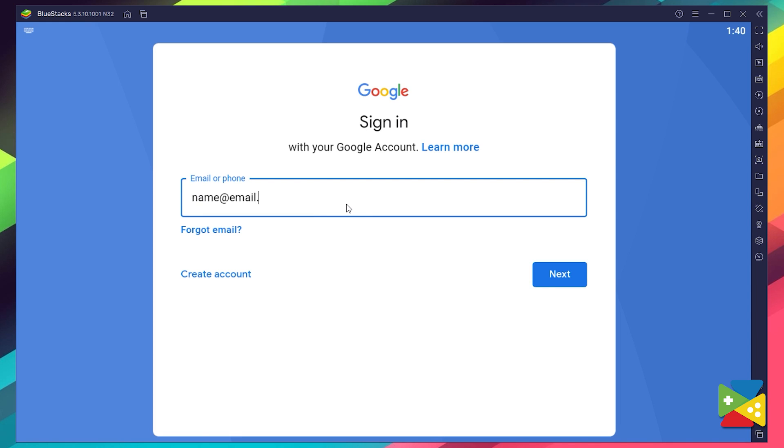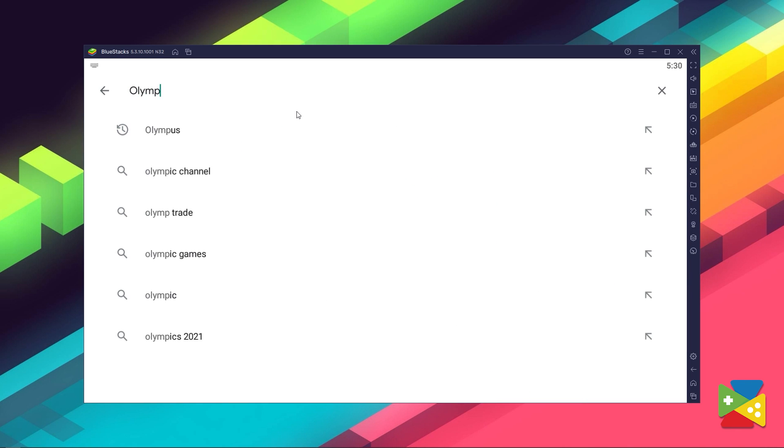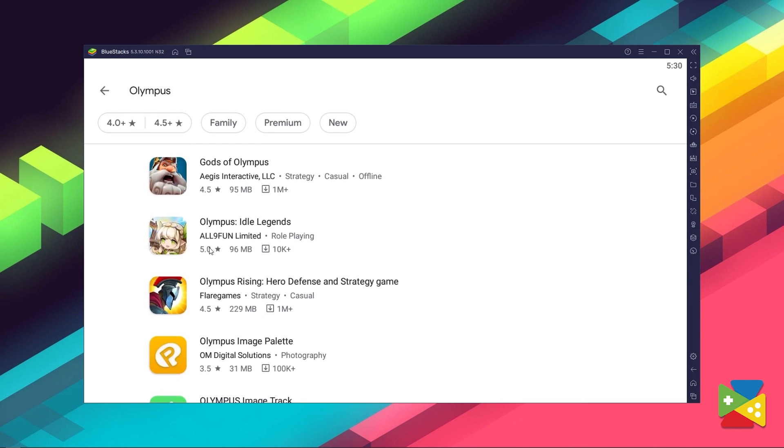Provide your email address, add your password, and proceed to agree on everything. Once you're done logging in, you'll be brought to the Play Store screen where you can search for Olympus in the search bar at the top.